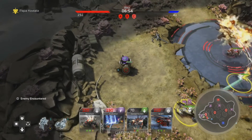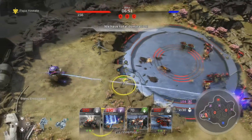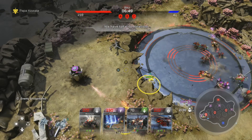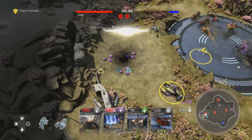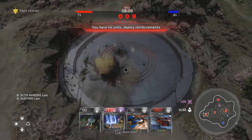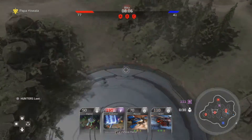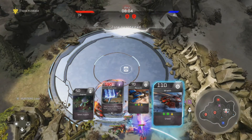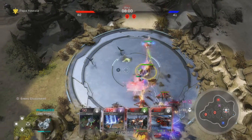The prime resource in Blitz is called Energy. Energy spawns throughout the match and the game gives you a warning when it's going to spawn. You have to destroy little crates with your army and it gives you and your teammates some energy to use in battle. If you lose your army you'll receive around 100 to 200 energy so you can rebuild as fast as possible, because the game wants you to constantly be fighting and spawning in units.